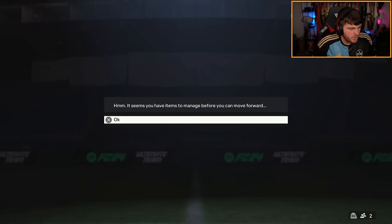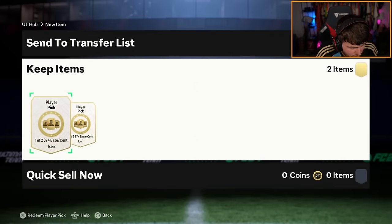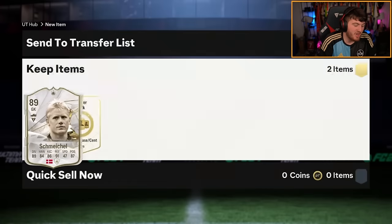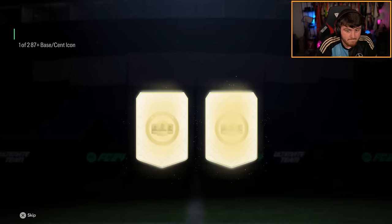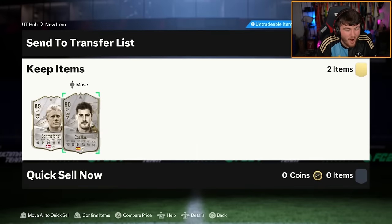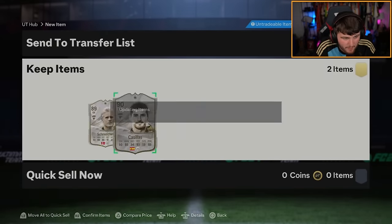On to my second account now. We have got two base or Centurion Icon picks and then the 600k pack. So first one is Peter Schmeichel. That is so bad. That is fodder. He's going into an SBC. Second one - please, EA. Come on. The classic double goalkeeper. The classic double goalkeeper player picks.